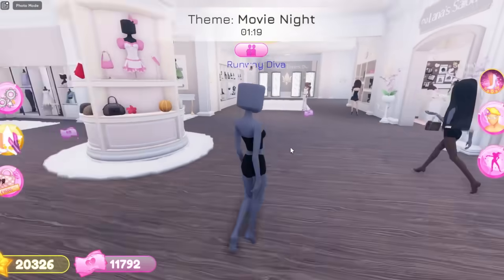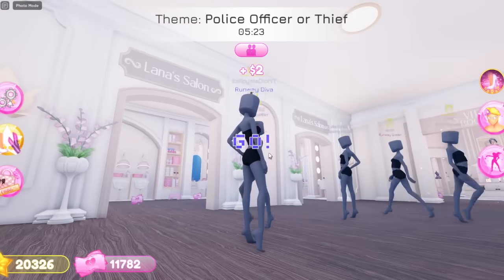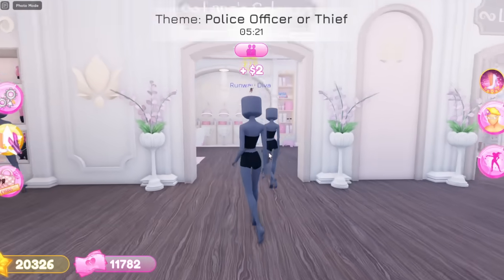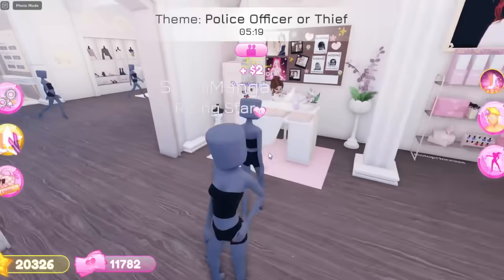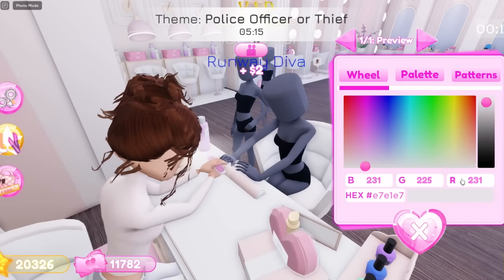There is a secret code as well — I'm gonna end up making a separate video on that. Alright guys, so now we are in the main area and we have Lana's Salon out now. Oh my gosh, we can stay right here and Lana can do our nails and stuff.